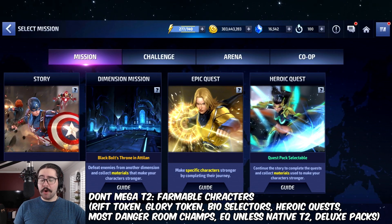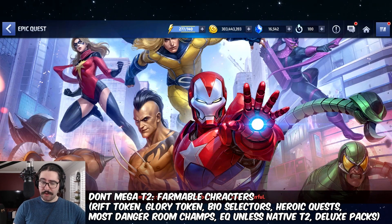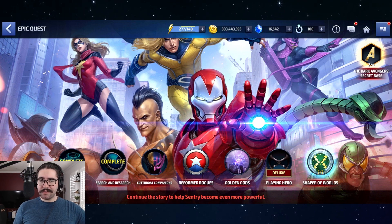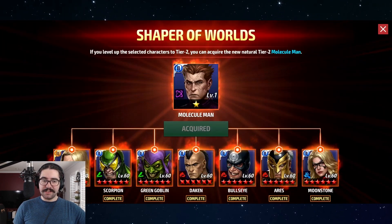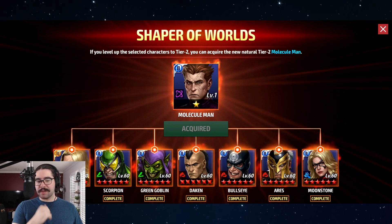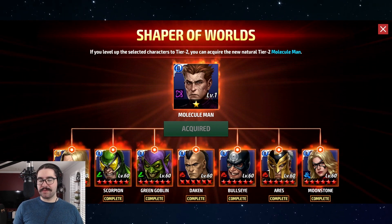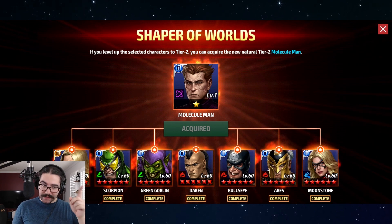This is the one I see the most: don't Mega Tier 2 the Epic Quest characters. I see this a lot — like, 'I'm gonna Mega Tier 2 DAC' or 'I'm gonna Mega Tier 2 Ares.' Why? The only reason to Mega Tier 2 those sub-characters — the non-main characters, the non-Sentrys, the non-Beta Ray Bills — is if you're desperate to get that character. Otherwise, you do not need to get any of these characters to Tier 2, except for Moonstone because she's amazing, and Bullseye for ABX. You don't need to Mega Tier 2 DAC, Ares, or any of these other characters unless you really want Molecule Man — otherwise you just need these characters at 5 stars.